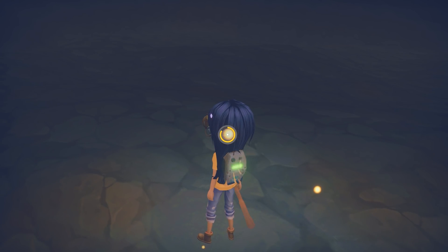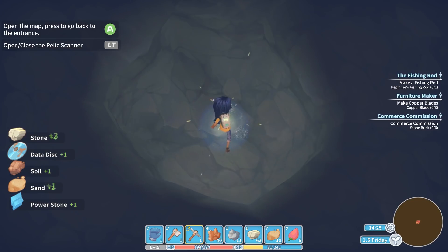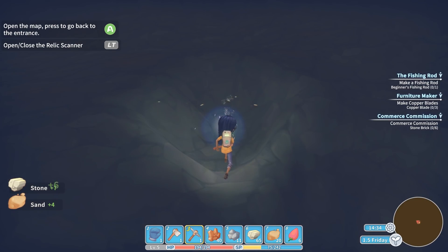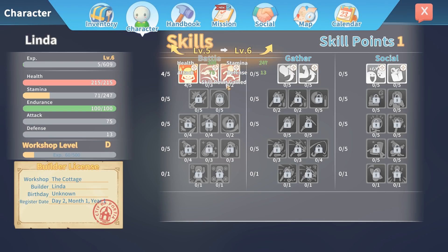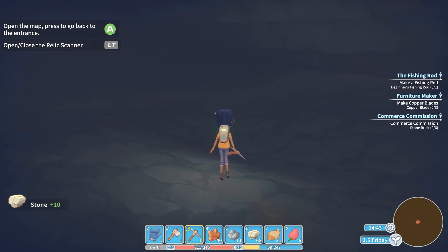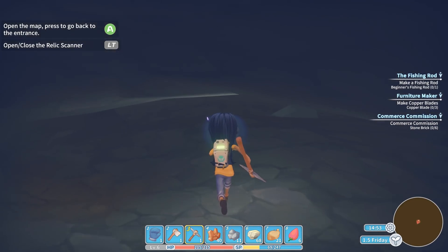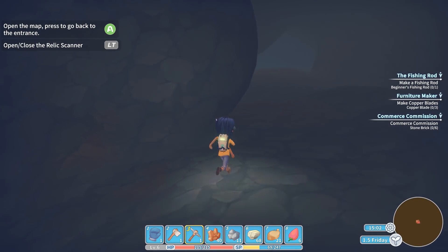We might spend a couple of days just coming in here and gathering stuff, because these are all such useful materials. We leveled up! That's going to be our last XP boost, and then we'll finally be able to pick some things. I'll probably go down the gathering tree or maybe the social tree. Combat, I feel like a lot of it comes down to your skill with dodging and timing, and less about the abilities. Getting better gather rates means we'll gain money faster.